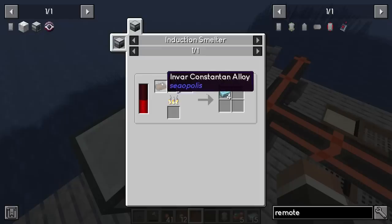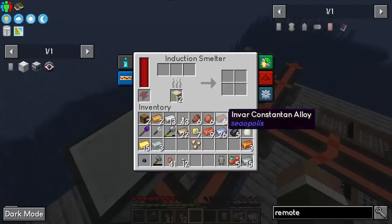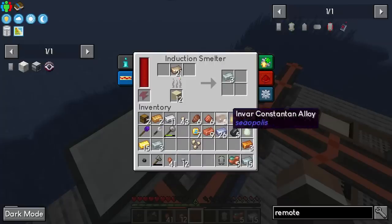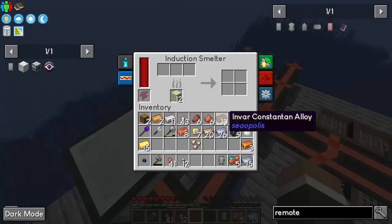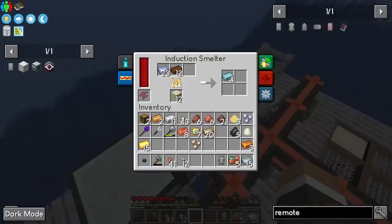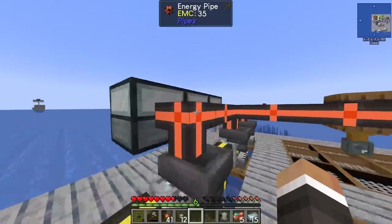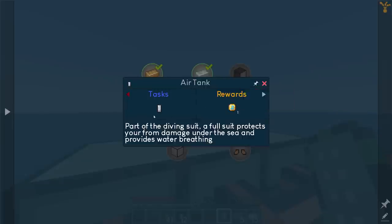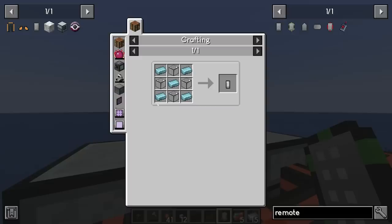Going forward we can expand with import cables, export cables, filtered link cables, filtered import cables — lots of extra options. But this is the bare-bones setup: a simple network route connected to inventories via link cable. We'll probably upgrade all our chests to at least iron chests once we have more iron to compact things down, then gold chests and eventually diamond chests. Now let's get the diving suit going. The waterproof ingot is aluminum plus invar-constantan alloy — we need 40 of them, which needs about 10 alloy.